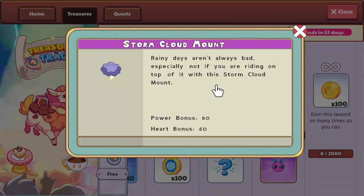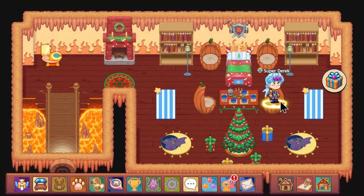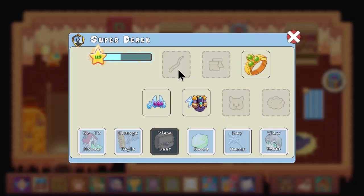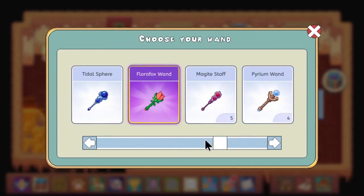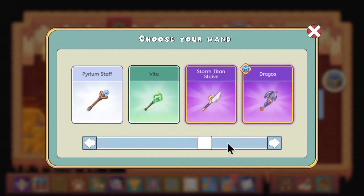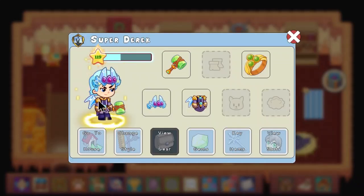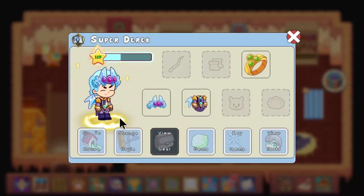It gives you a power bonus of 80 and a heart bonus of 60, which means you could be way better off equipping wands that don't have the best power bonus but have great spells. For example, this wand right over here — Earthquake — it has a great spell but a really bad power bonus. With this cloud mount, it would basically make up for it. Don't you think that's overpowered?